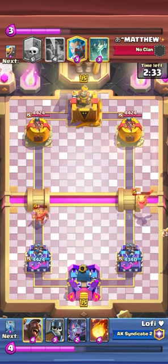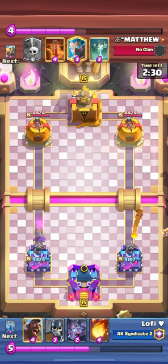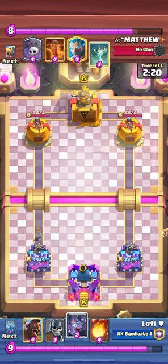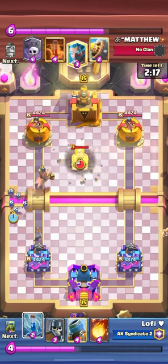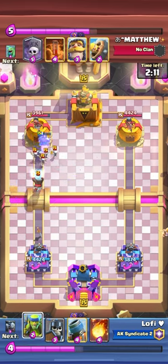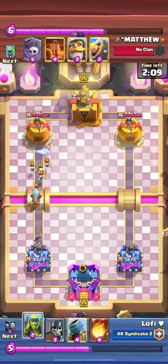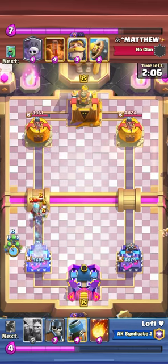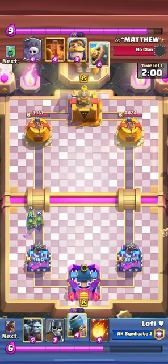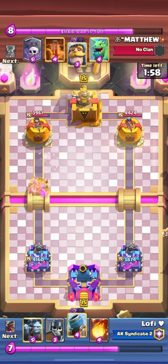We're playing against a splashyard on the OG splashyard deck with graveyard, poison, baby dragon, tornado, ice golem, barb barrel, and tombstone. This is a counter to our deck. One key reason I win this game is the tombstone - you gotta kill the tombstone for the mortar to lock on. I'll show you what I mean by that.